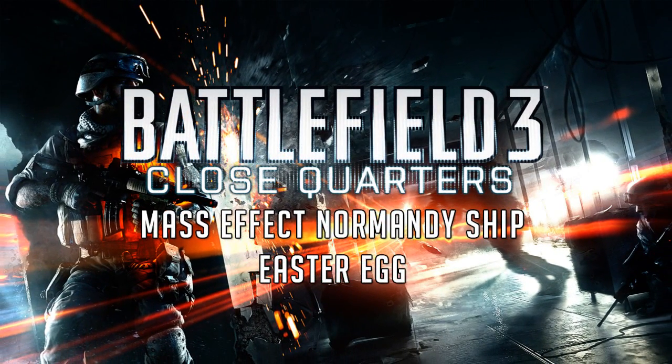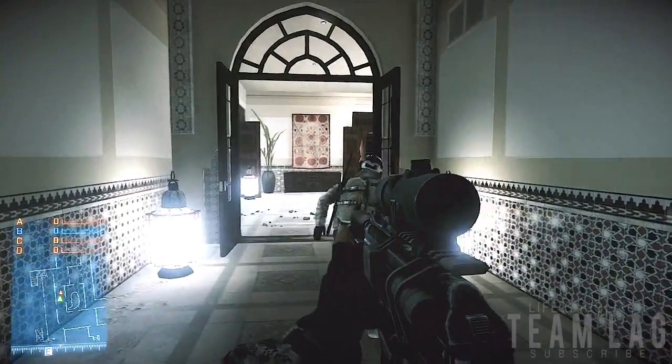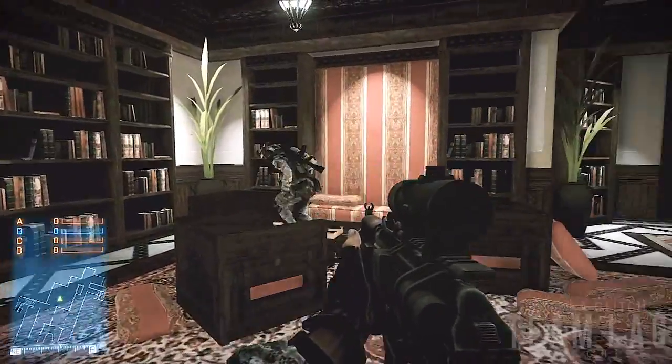What's going on guys, in this video I'll be showing you the Normandy ship Easter egg for the new Close Quarters DLC in Battlefield 3. This is going to take place on the map Danya Fortress, and you want to come into this room right here. I'll show you exactly where it is on the map in a second.